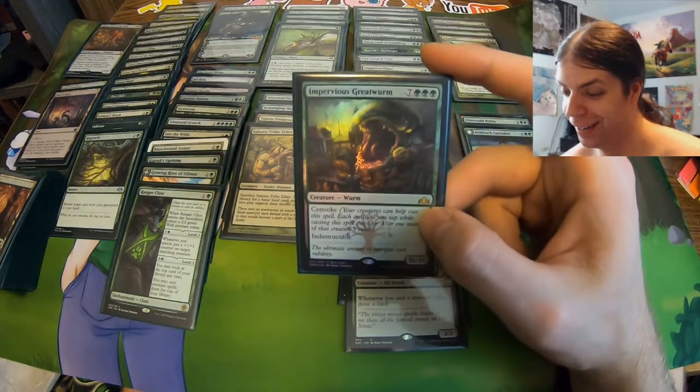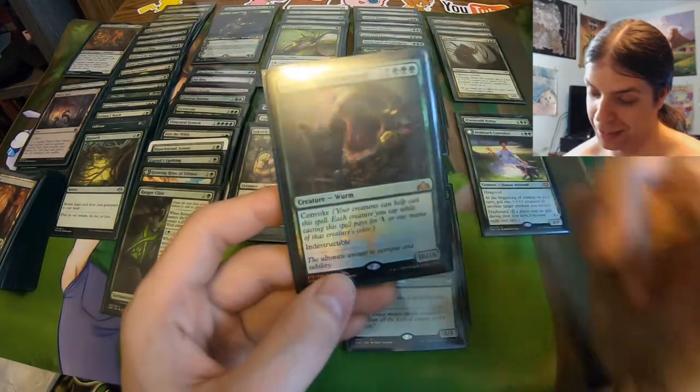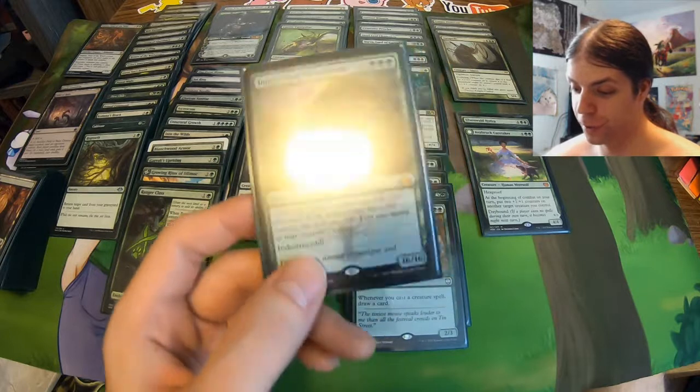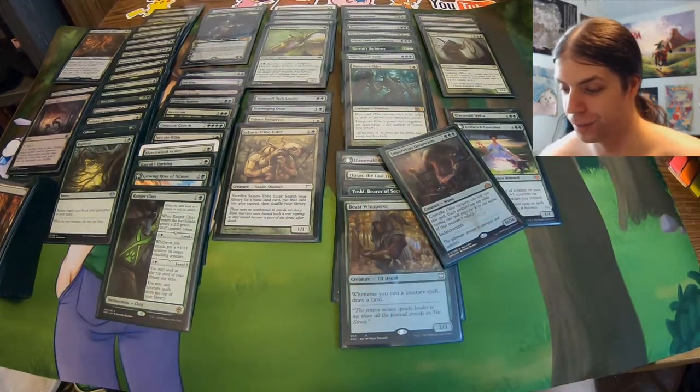And there's actually only one card left in the deck — Impervious Greatwurm. Ten mana, sixteen-sixteen with Indestructible, and you can Convoke it to reduce the casting cost. Just a nice little meme at the end there.